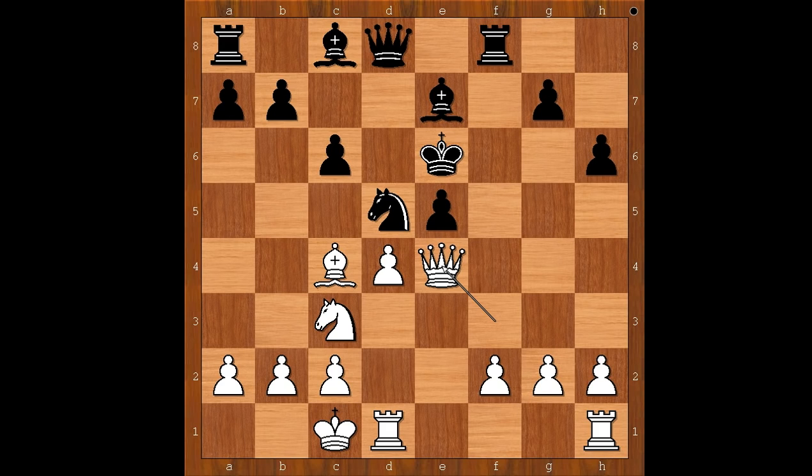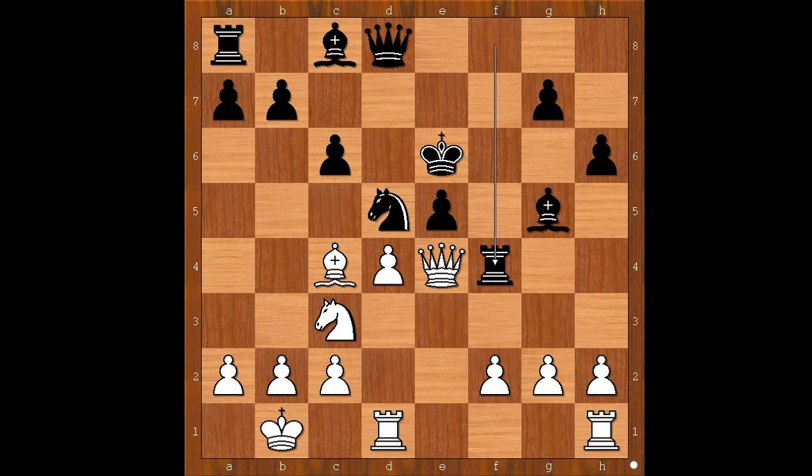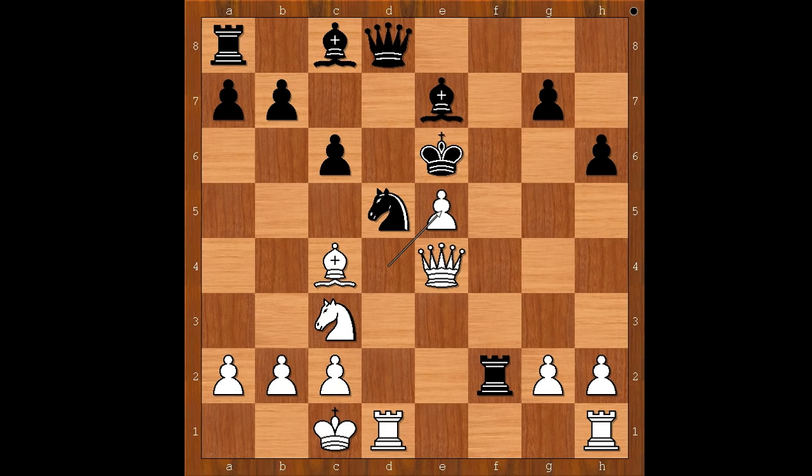This is the critical position of the game. Black has a good move here — what would you do with the black pieces? Rook takes pawn on f2 was played. Better was bishop to g5 check, and after king to b1, rook to f4 — this would give black a better fighting chance. In the game we have rook takes pawn on f2, but now d takes on a5. Bishop to g5 check, king to b1, rook to d2.